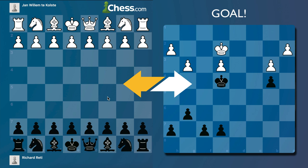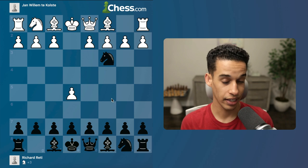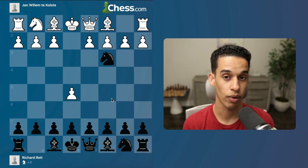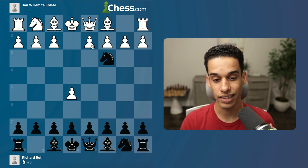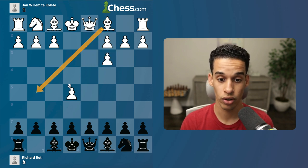We see Réti playing knight f6 — the Alekhine Defense — and after e5, knight d5, knight c3, knight takes c3, we have the first moment where the pawn structure is going to dictate the remaining of the game. If you were the white pieces, would you take with the b-pawn or with the d-pawn? There are good reasons for both sides; it depends on what kind of player you are. D takes c3 makes sense because you are opening up the bishop and you could develop quicker.